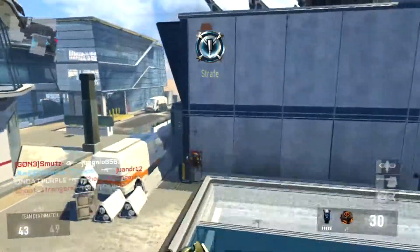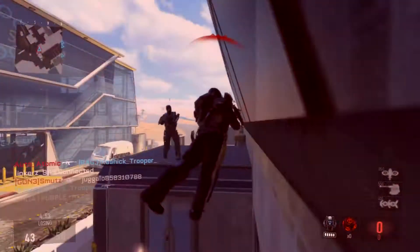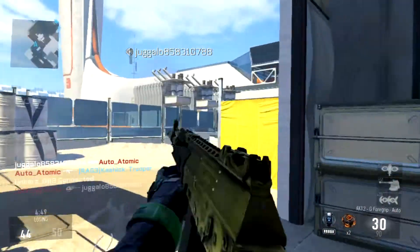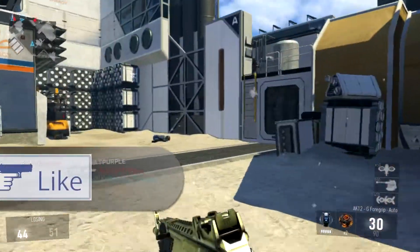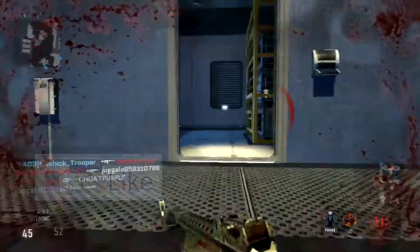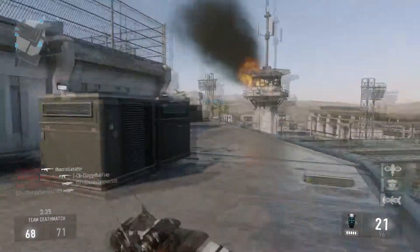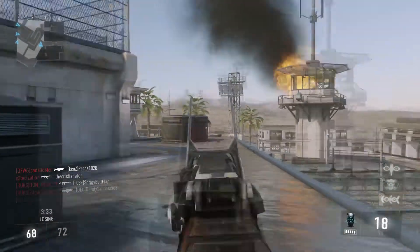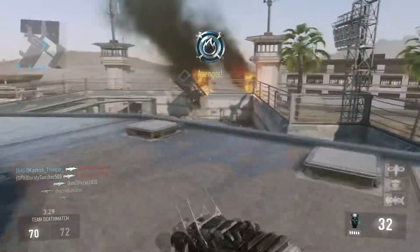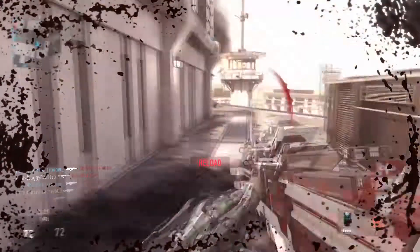We're gonna be talking about what I think are the two best guns in the game so far in Advanced Warfare. It's obviously gonna be nerfed eventually. This is gonna be an unedited video. I think the best two guns are the BAL and the AK-12, because they're super accurate. The AK-12 has like no recoil, so it's an amazing gun, and the range on it is awesome.